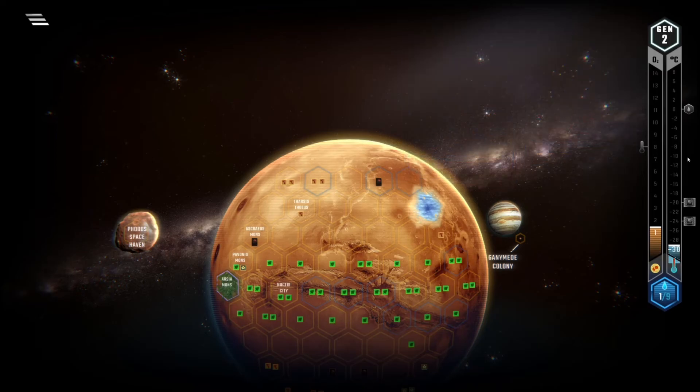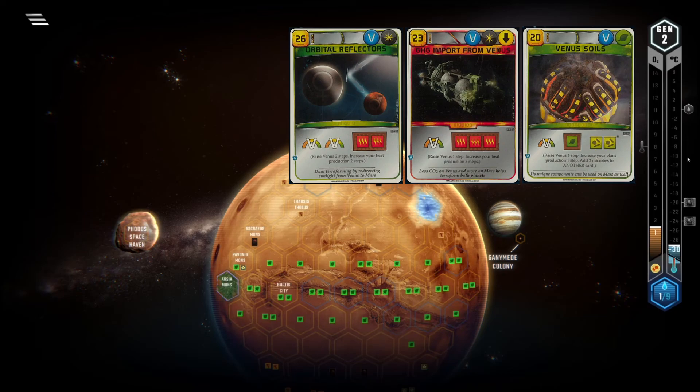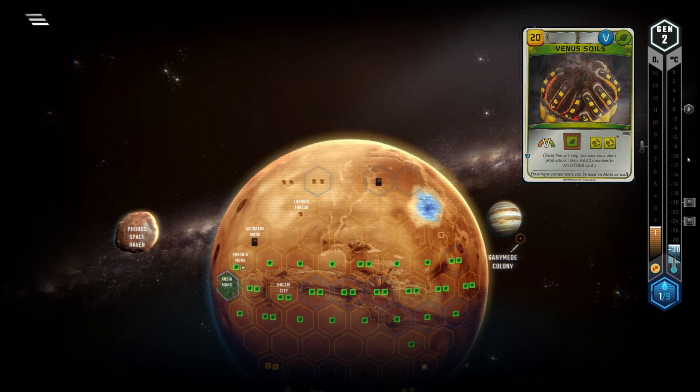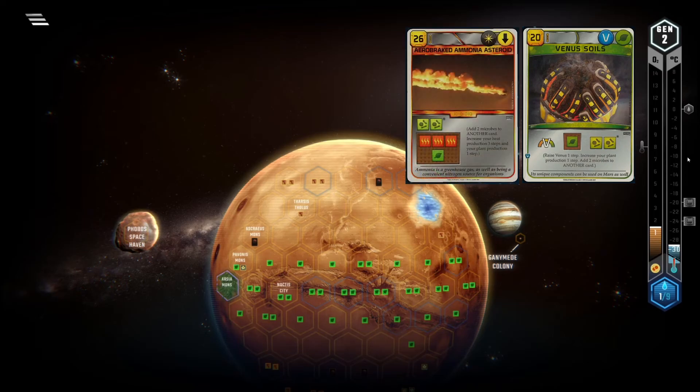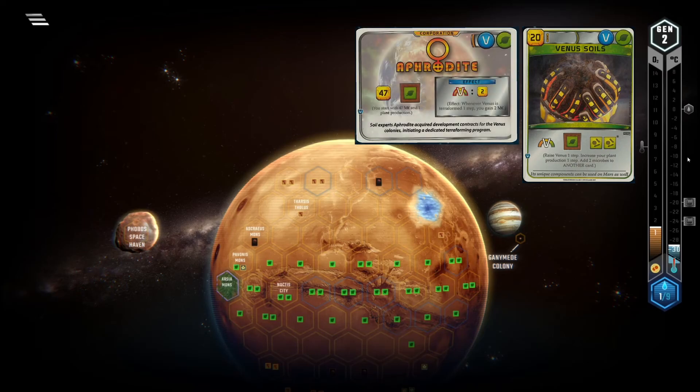Lastly, what I believe is possibly the worst card in the entire expansion: Venus Soils. Similar to GHG Import from Venus and Orbital Reflectors, you want to play this early to make the most out of the plant production. But again you're paying an insane premium for that Venus bump, and in this case what's even worse are the microbes. The chance that you have a really good microbe card down early is very low — kind of similar to AAA. Early on it's too expensive and you won't have a microbe collecting card anyways, and in the mid to late game the production is worthless. Also this card reminds me why I think Aphrodite is such a bad corporation. Plants and Venus do not fit well as strategies.